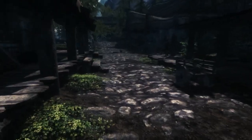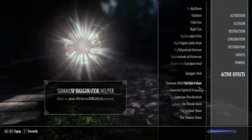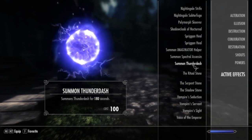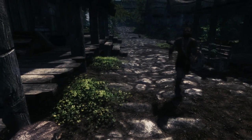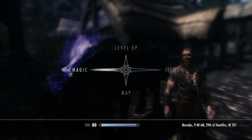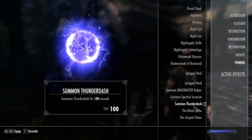So you just click it, and then you read it and learn the power. Summon Thunderdash — I guess it is a power. There's Thunderdash! Basically you just head to your magic area, go to powers and scroll down a little bit, and you'll see Summon Thunderdash right there.